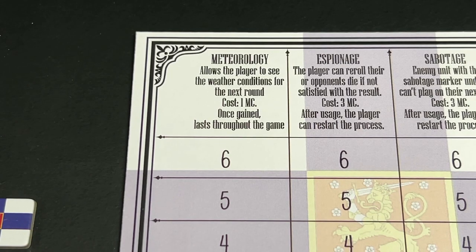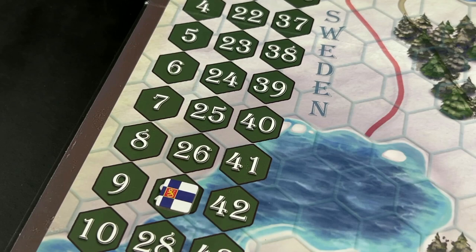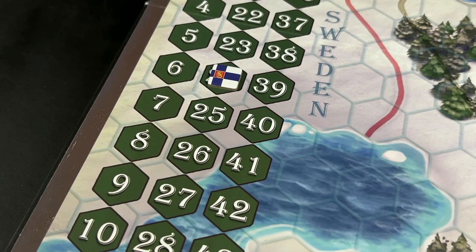For instance, if a player decides to go for the meteorology advancement, they pay one military capacity for each level on the table and then roll a die. The minimum level required to be allowed to roll for the technology is level three — the row in green. If the Finns spend three military capacity to move the marker on the meteorology track to row three, they deduct three from their national military capacity — so if it was at 27, it is now at 24.